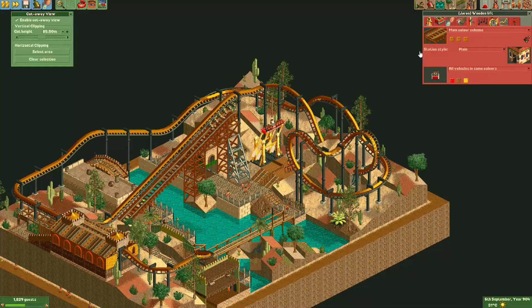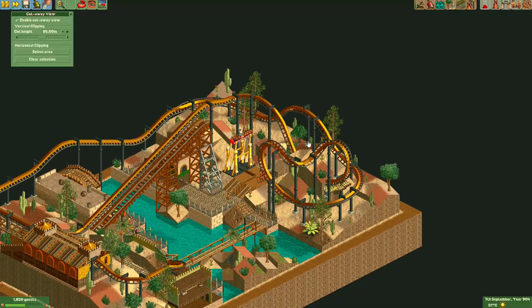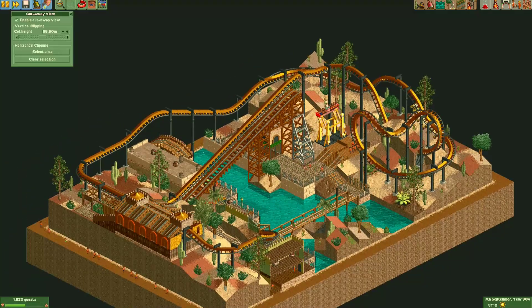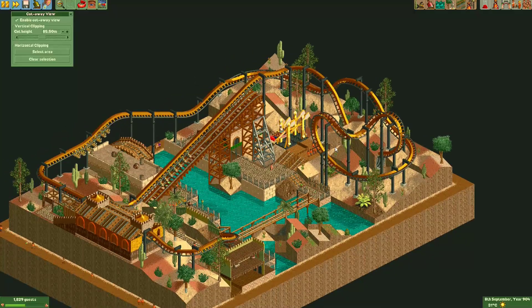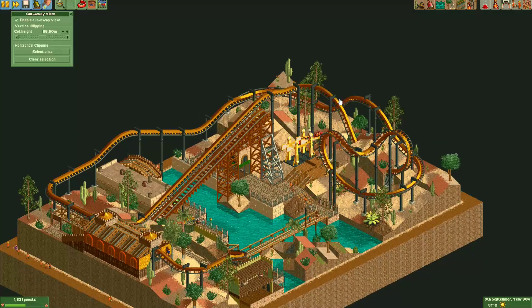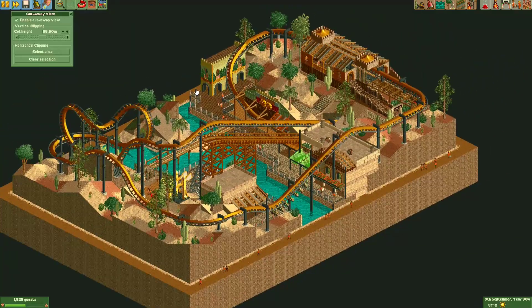As for the layout of the coaster: just one drop, then a double inversion, and after that just a few hills back to the station. This is an inverted coaster, so you should always try to make at least three or four inversions on it. You'll practically never see airtime hills on an inverted coaster because you're strapped in quite well, so you don't really benefit from airtime. It would have been better probably with a loop and maybe a barrel roll somewhere - but I do like the buildings on this entry.